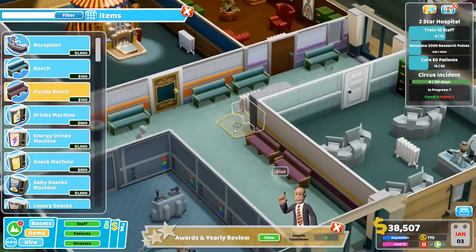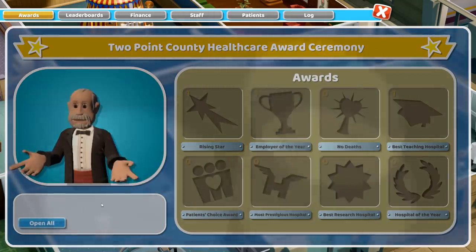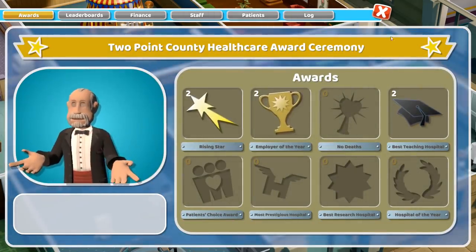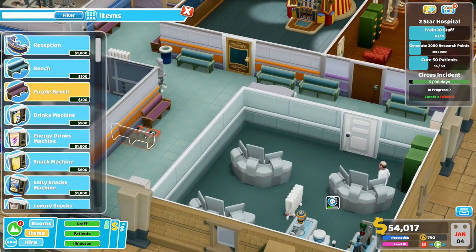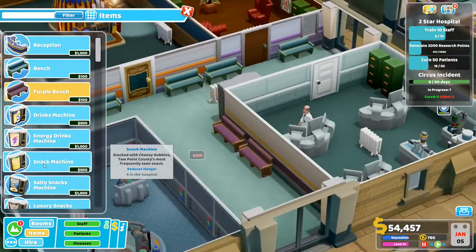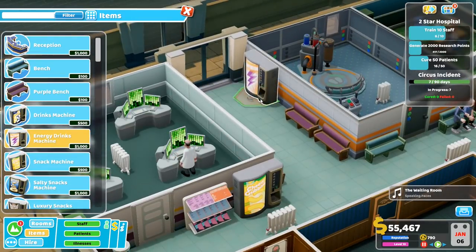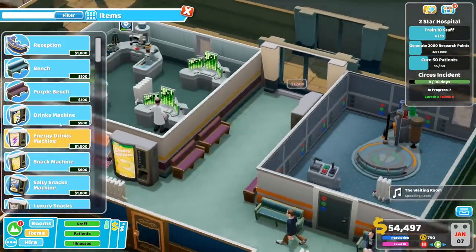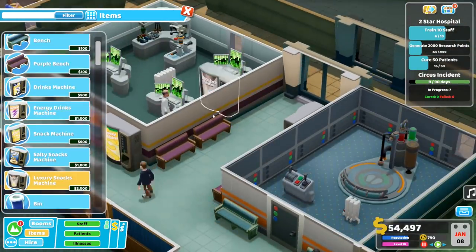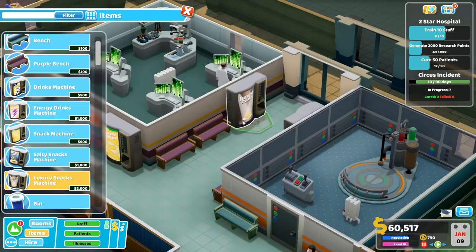Maybe a bench or two — I suppose that won't hurt. It will help to have some extras. Healthcare award ceremony — we got some awards. One more bench over here, that will do. How about some machines? Yeah, sure, let's place some here — energy snacks, and energy drinks and luxury snacks. There is another one nearby, but that's fine. We can actually sell the old snack machine.